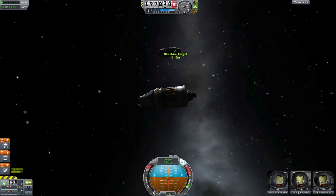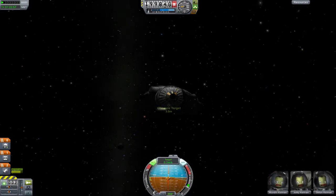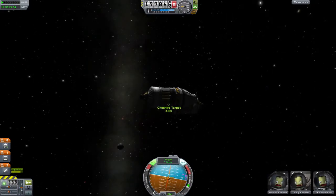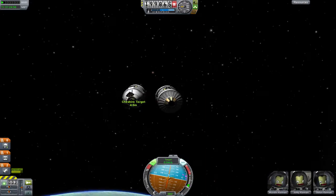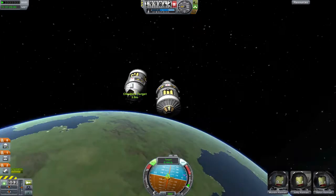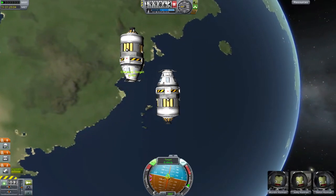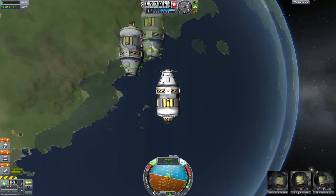Here comes the hard part. You have to maneuver the two ships so that the docking ports are facing one another directly — you will have to use the RCS translation controls. I can't give much advice here, but I would suggest only going one direction at a time. For example, translating forward, stopping, and then translating sideways, and then stopping. This makes it simpler to use the translations to kill relative velocity.